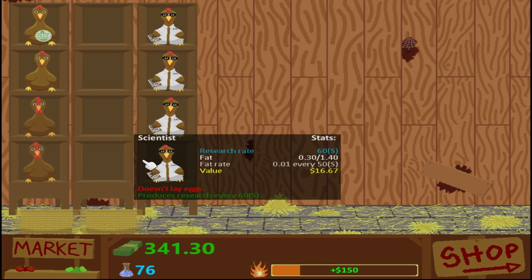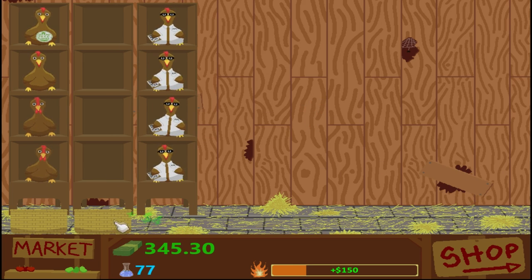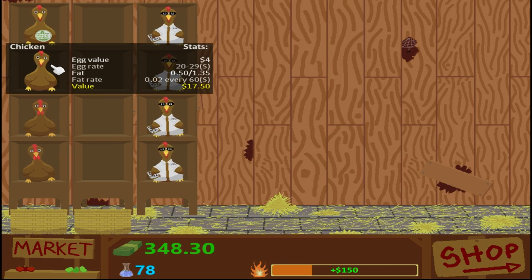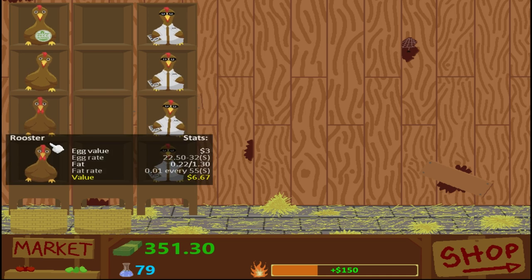So we have two baskets and they move together, just next to each other. We've got to fill this one up, which I may have spent too much money on. So these guys are also dropping 8, but at a different rate. They are definitely going up in value as they get fatter, so you're going to want to sell them when they're max fat.